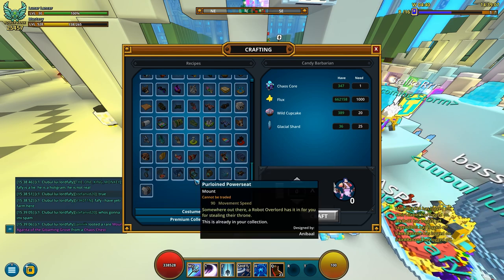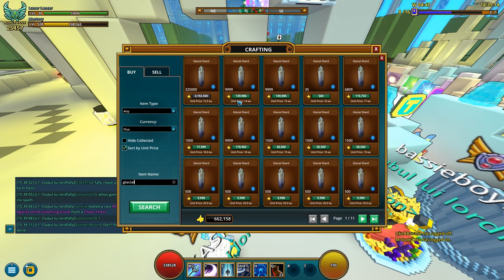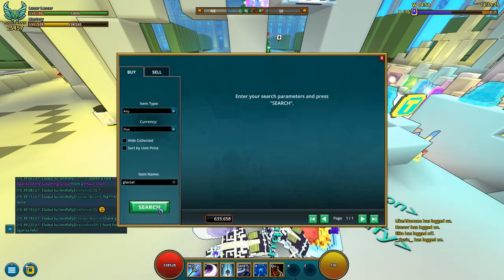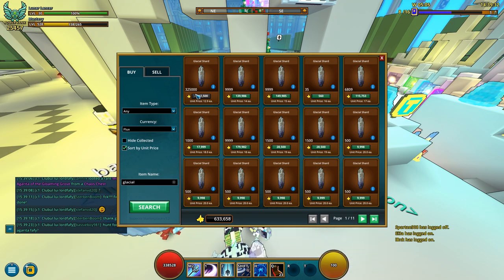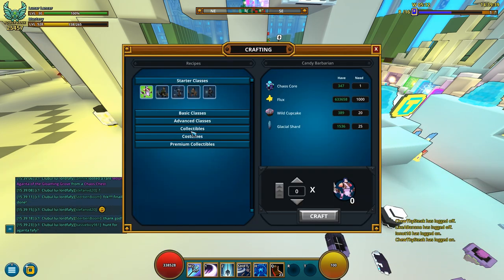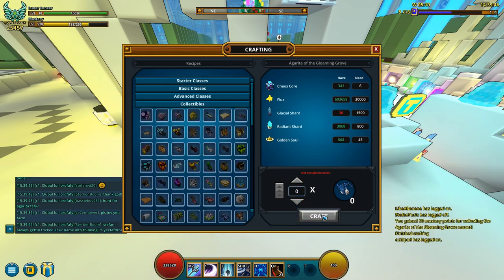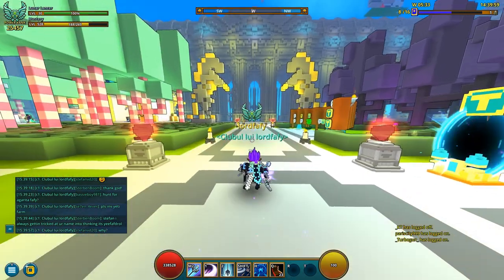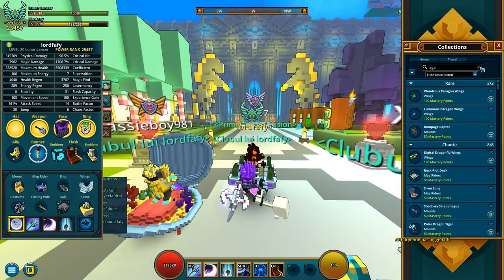Now let me go to my collectables and click on this. I need to buy like 1.5k glacial shards. This will do it — 1.5k exactly. This guy has lots of glacial shards for some reason. Let me craft this. Wondering how much mastery — expecting 50 out of it. Yeah, 50 mastery points, got auto collected. Cool stuff.